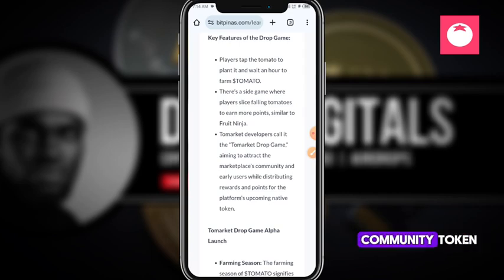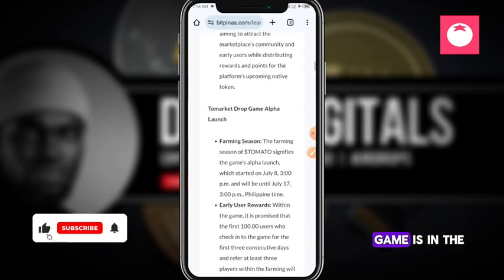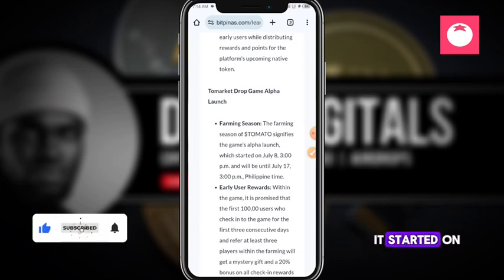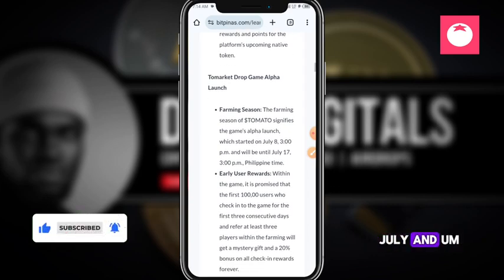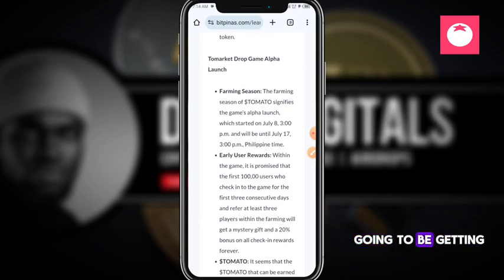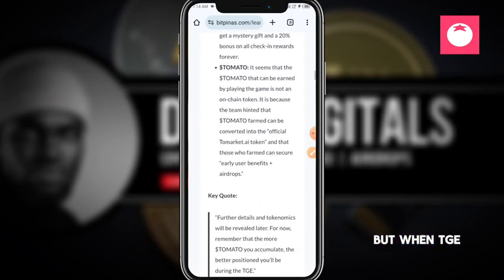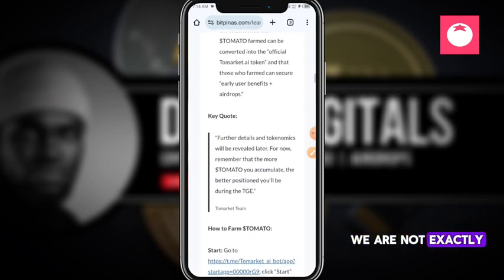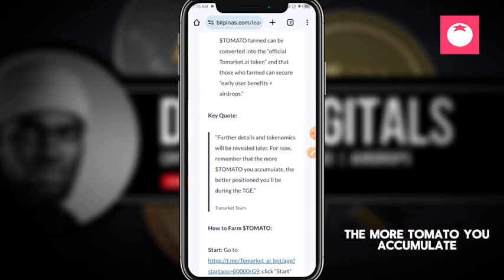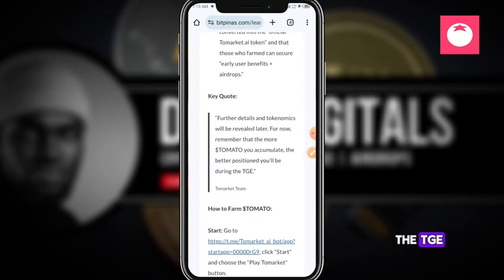It aims to attract the market's community and early users while distributing rewards and points for the platform's upcoming native reward token. The To Market Drop Game alpha launch started on the 8th of July and ends on the 17th of July, so early users will get more rewards. Further details and token generation event dates will be revealed later.